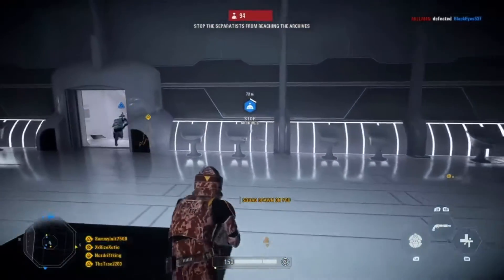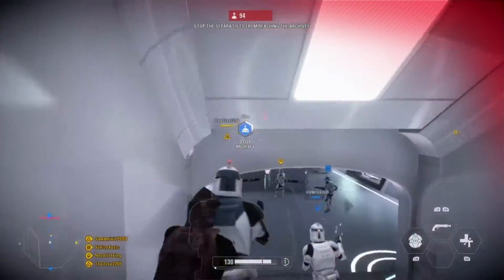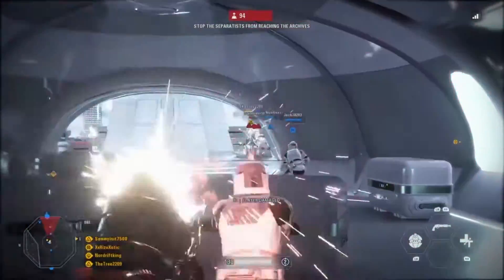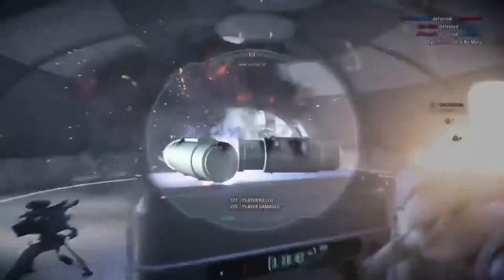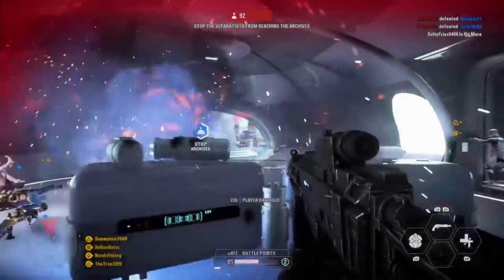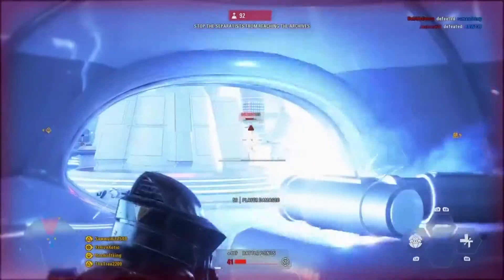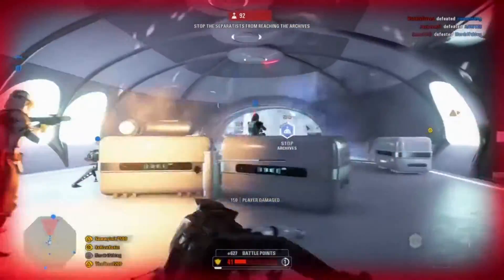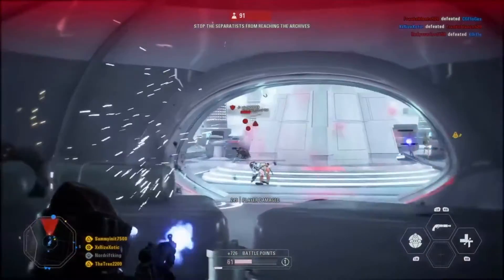Multiplayer is self-explanatory — it's any game mode, such as Galactic Assault, Heroes vs Villains, and the list goes on. When you load into the game, you'll be able to choose which class you want to be. Assault is a basic soldier with an AR. Heavy is a soldier with a minigun. Officer is a soldier with a pistol. And Specialist is a soldier with a sniper. As you play the game, you will earn points to buy villains or heroes, depending on which side you're on.